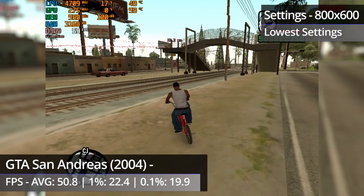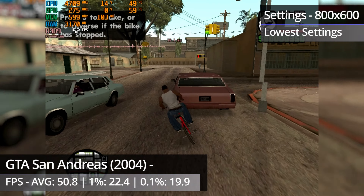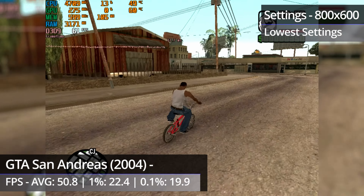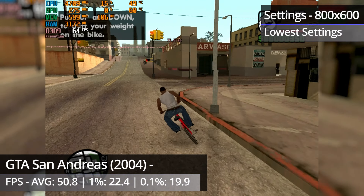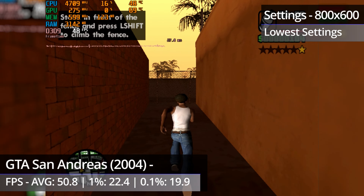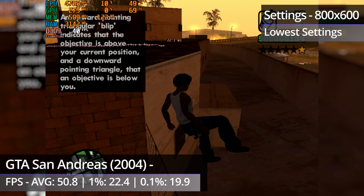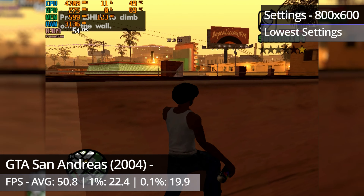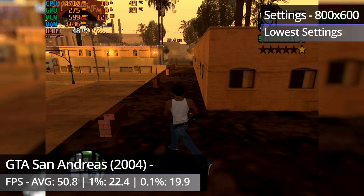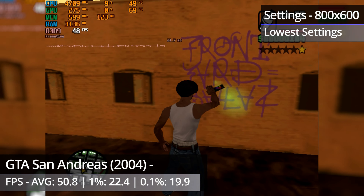I've had a go at overclocking the NVS285, which actually improves performance quite a bit. But before that, let's try GTA San Andreas — a game that should run well enough given that it's a couple of years older than the 285 itself. At the lowest settings at 800x600, it actually ran really well and was more than playable. There wasn't any stuttering or hitching throughout the test at all, and the framerate was quite often over 60, dropping no lower than around the high 30s.